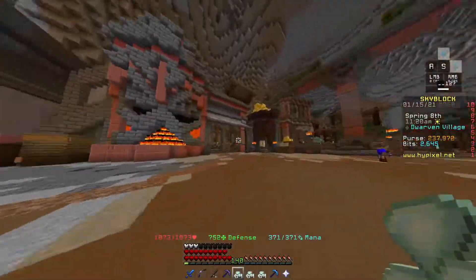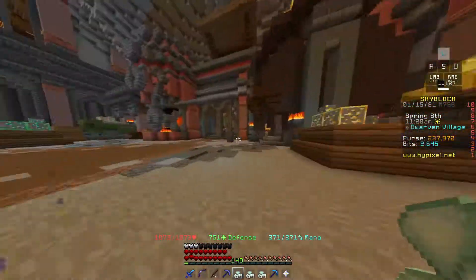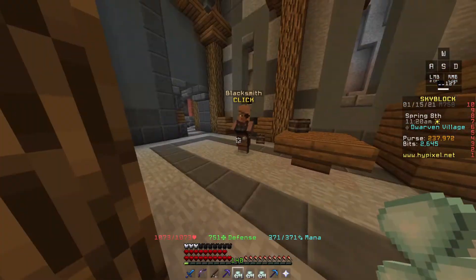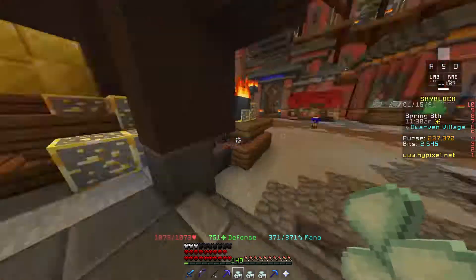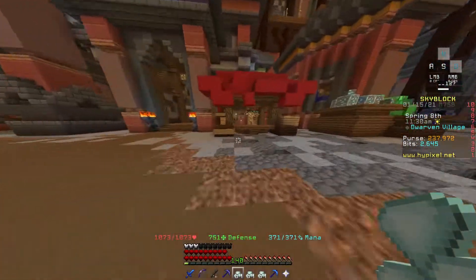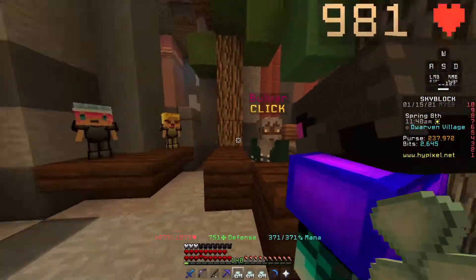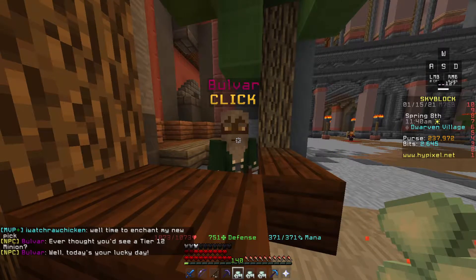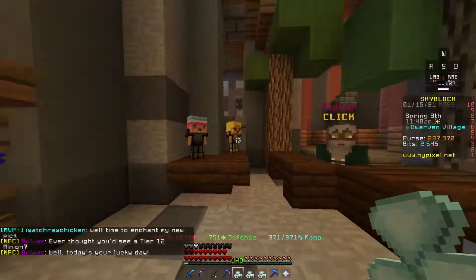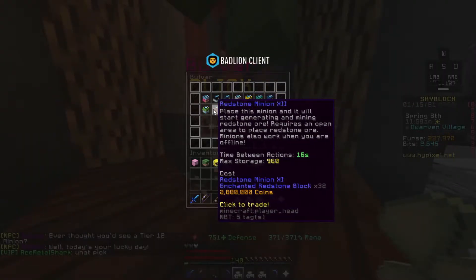Another thing is the dwarven village, which is where you spawn — you spawn over there and just walk out here. You can get a few things here: there's a blacksmith, just like some regular things from the regular village, and there's a banker. There's also the event guy over here. There are some merchants — this dude can upgrade your mining minions to tier 12 just like that, or he can sell certain mining minions.